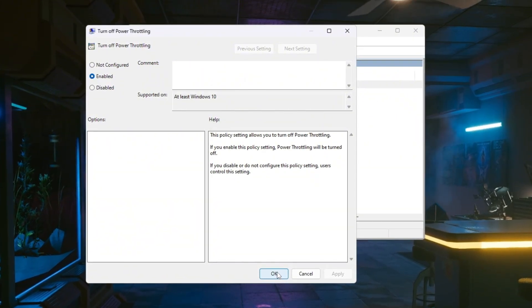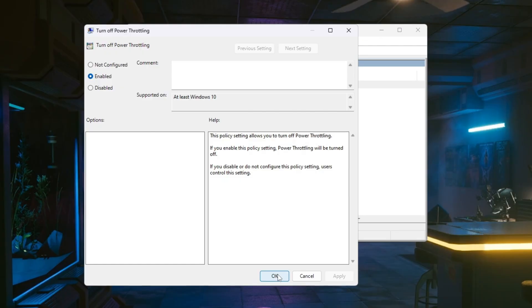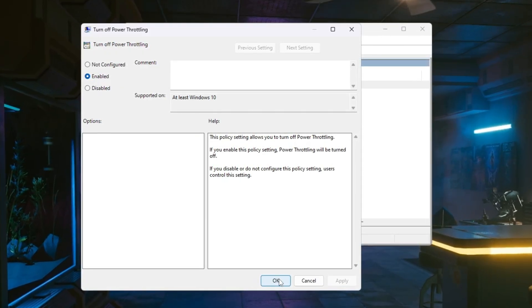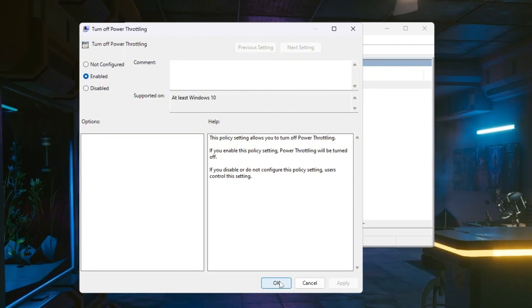After doing this, Windows will stop slowing down your CPU in the background. This allows your CPU and GPU to work together more efficiently, giving you higher and more stable FPS when playing Counter-Strike 2.